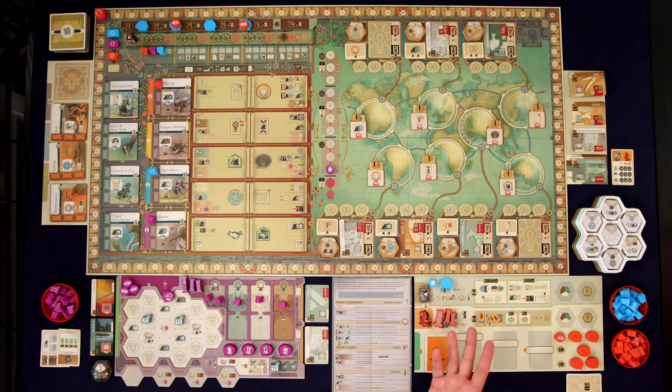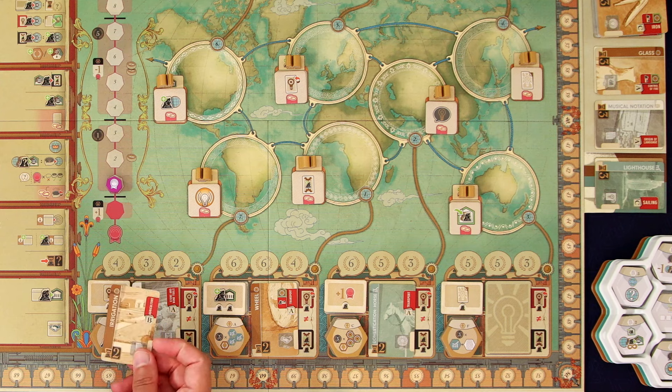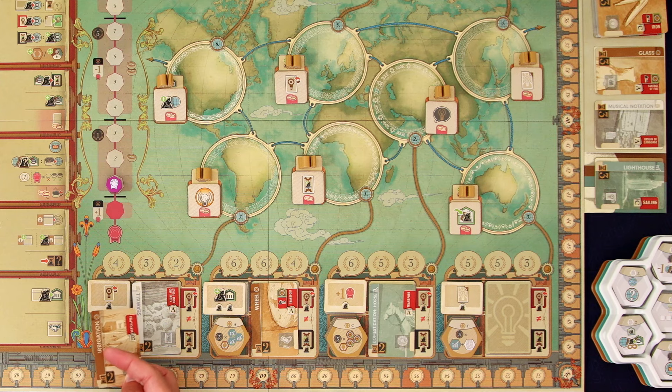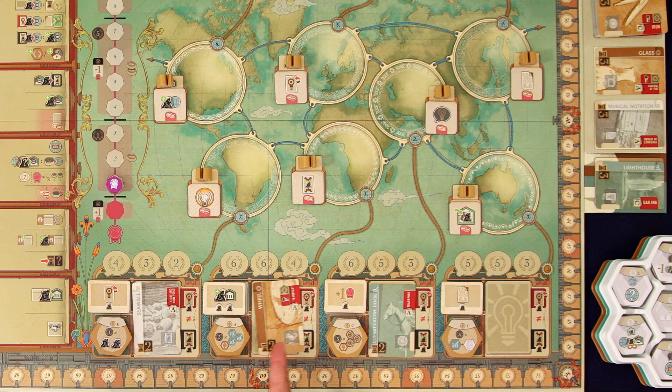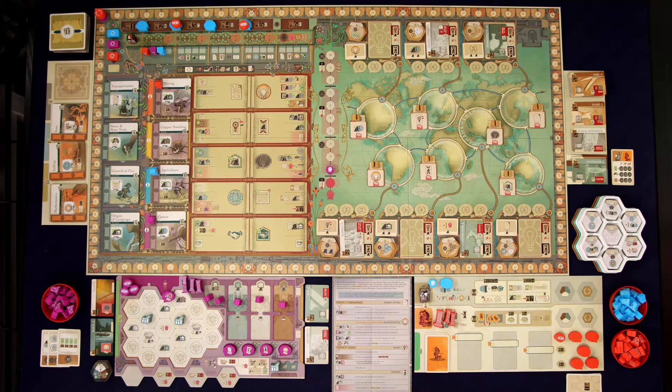There are three different types: the brown idea, which is a technology; the white idea, which is culture; and the grayish green, which is economy. Their irrigation card is a technology, so they want to replace another technology. All we have here is the wheel, so they're going to discard the wheel and replace it with their irrigation.